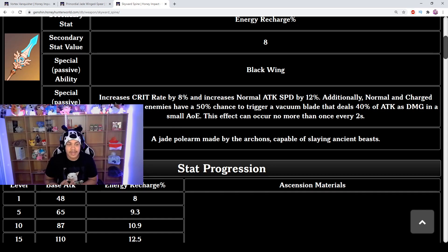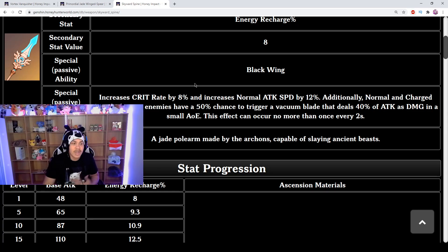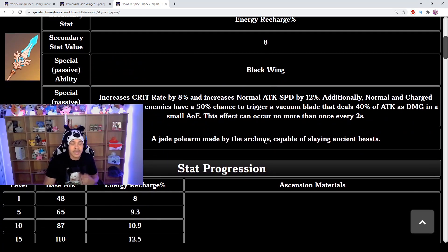This weapon is really good but is more of a refinement weapon — you need to refine it to get to maximum effectiveness, since refinement will increase the crit rate and attack speed percent. As it stands, it immediately gives you 8% crit rate and 12% normal attack speed with no stacking required. It's still good, but it's more oriented toward getting your elemental burst back as fast as possible.